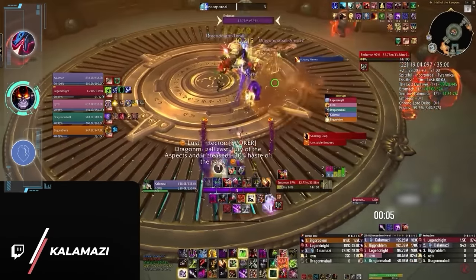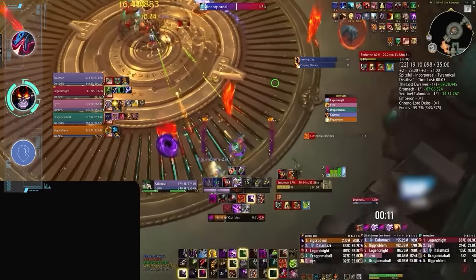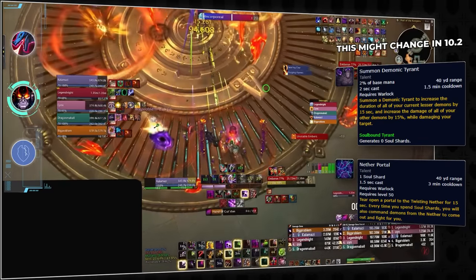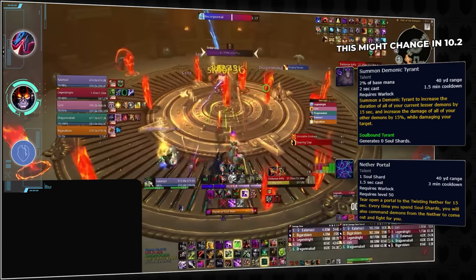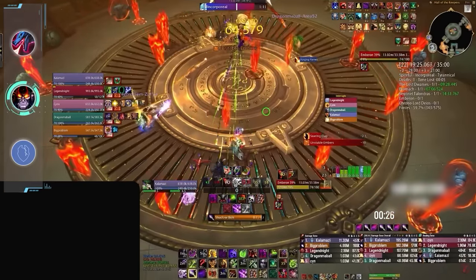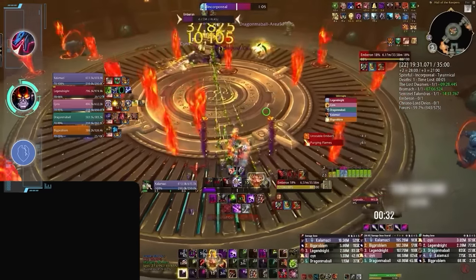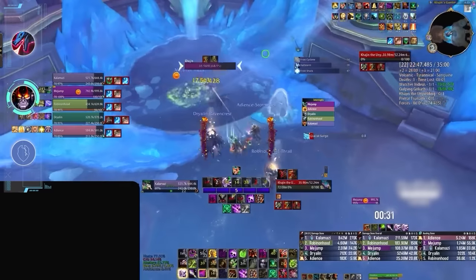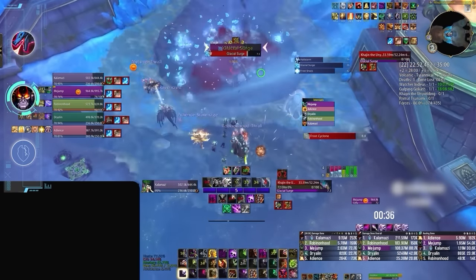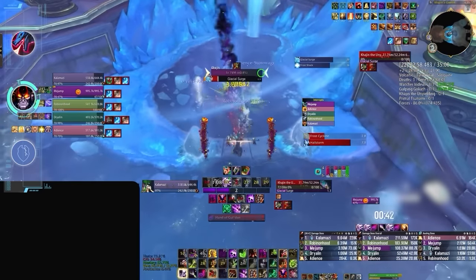Next up is Demonology Warlock. Most of the difficulty stems from the fact that the Demo rotation requires a lot of precise timings in order to burst with either Tyrant or Nether Portal. Unlike other DPS specs which can sometimes send their damage on demand, Demo requires a step-by-step ramp with tons of hardcasting involved. This makes cooldown management incredibly unforgiving, as these small burst windows are the only times you deal real damage. The saving grace of playing Demo is how forgiving it is defensively — Warlocks are absolute tanks in Mythic+, and Demo is the tankiest spec of the three.